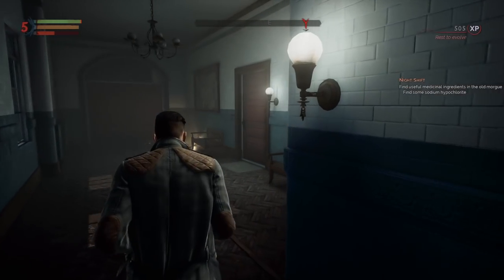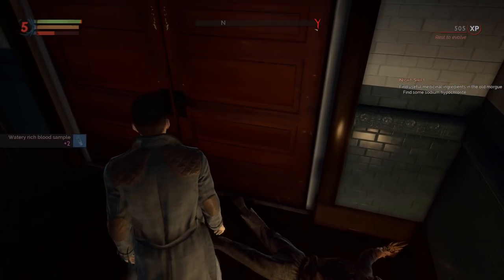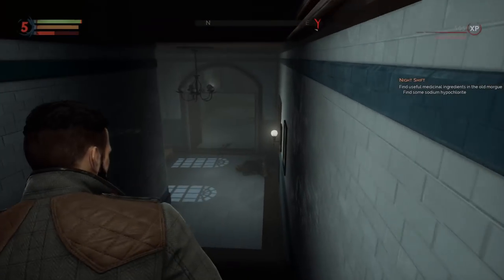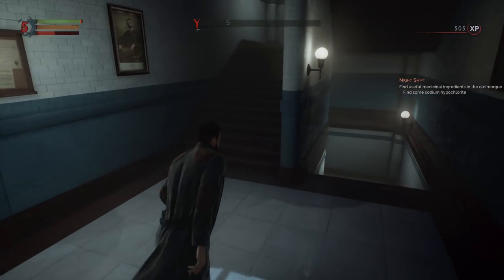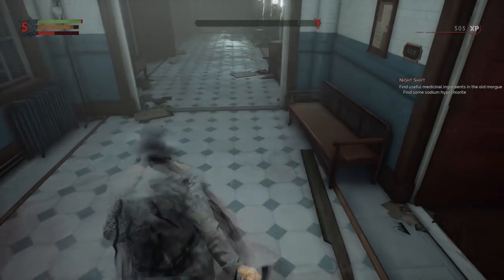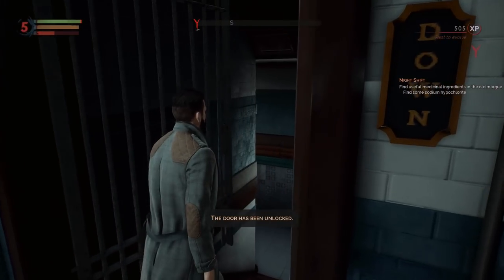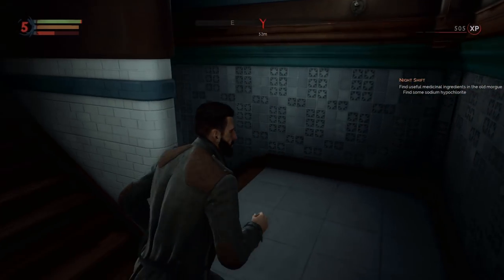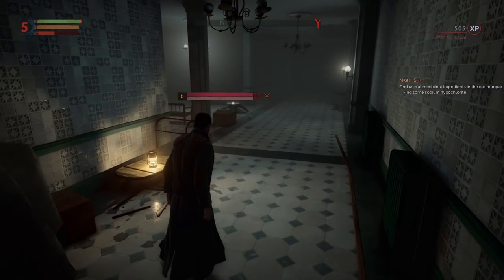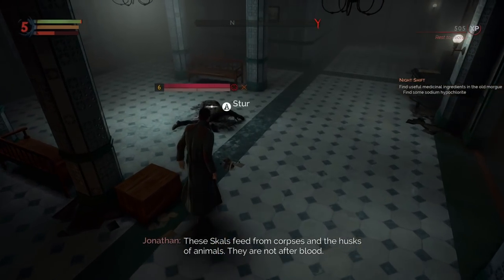Now before we go down, what else is happening here? Watery rich blood samples — so these must be things that we then analyze, right? Because we analyzed that first guy's blood. Let's see what that leads to. Let's see if we can sneak up on this guy. I know I saw that one on the right, so I'm a bit worried. These skulls feed from corpses and the husks of animals — they're not our blood.